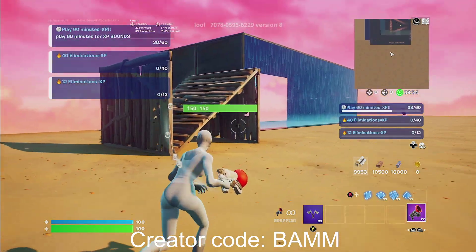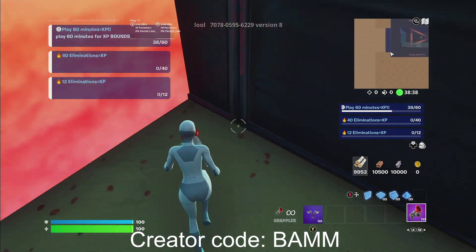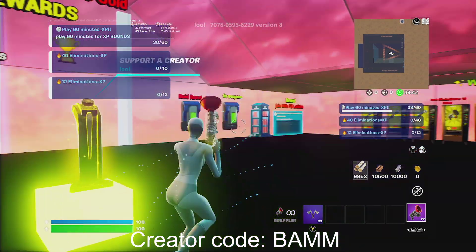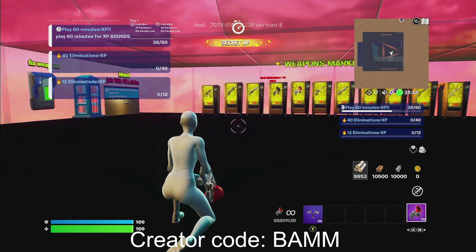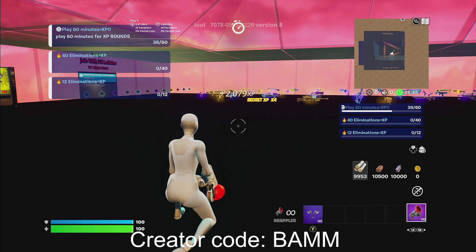You guys will see zombies will start to chase you, but you'll have to get away from them. So right on the back left of this respawn area, in this corner over here, it'll say secret room XP. Go ahead and hold it and you'll start to get even more nice XP. With this button, you do not want to go back into the map before the XP stops counting, so let's see how much XP we get before we go in.